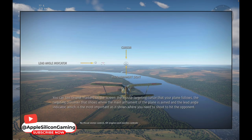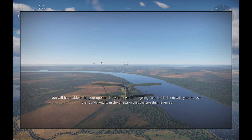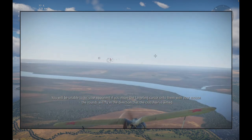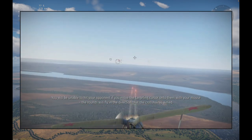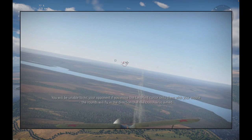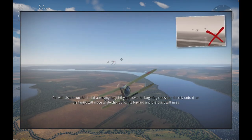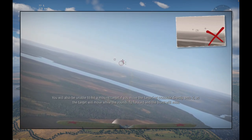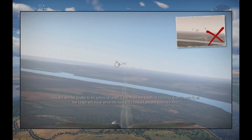You can see several markers on the screen. The mouse targeting cursor is shown. You will be unable to hit your opponent if you simply move the targeting cursor onto them with your mouse. The rounds will fly in the direction that the crosshair is aimed. You will also be unable to hit a moving object if you move the targeting crosshair directly onto it, as the target will move while the rounds fly forward and the burst will miss.